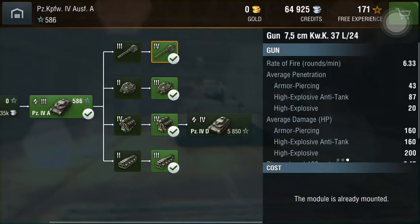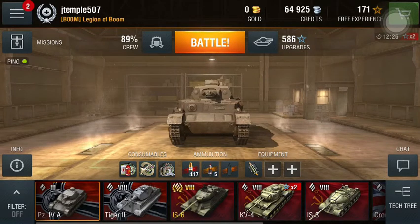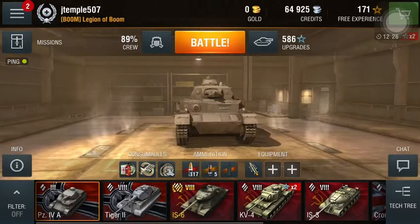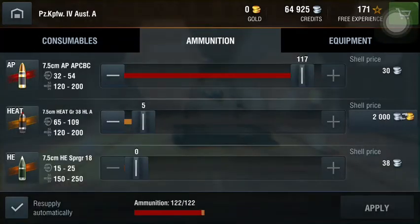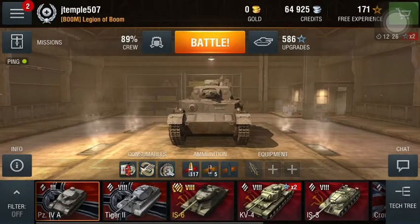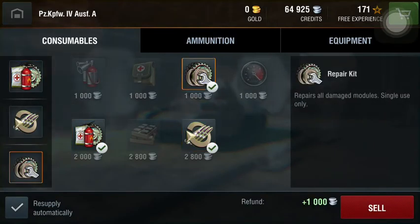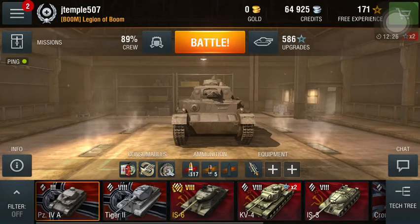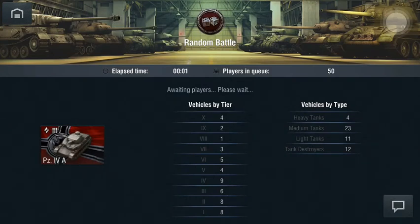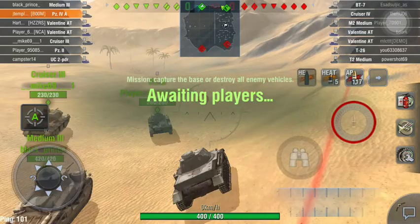If I end up running into Matildas, I can load some high explosive anti-tank, which has 87mm of penetration — that'll make me able to take them out. For the standard round, I believe it's 43mm of penetration and 160 average damage, being a 75mm gun. Gun rammer is probably essential on this tank given the slow rate of fire. My standard loadout is multi-purpose, adrenaline, and repair kit. In a day or two I should have a video on the Panzer IVD and the Valentine AT, when I get it fully upgraded.